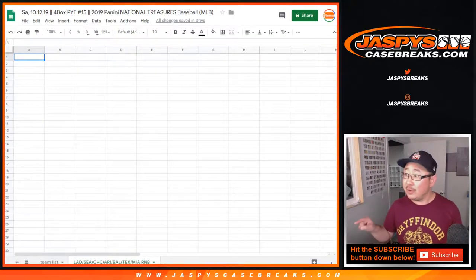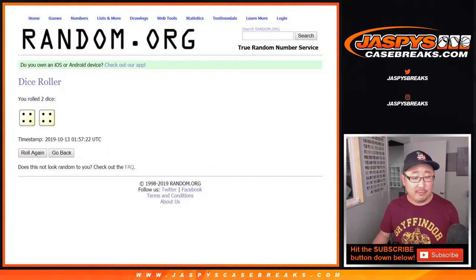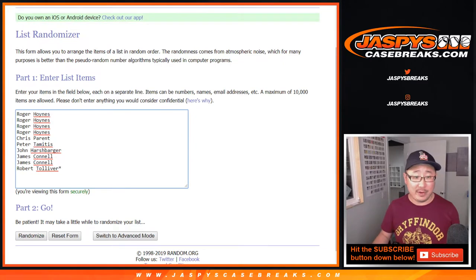Alright, so there's the team tab right there on the bottom. Let's roll it and randomize it. 4-4, 8 the hard way for the names and numbers.